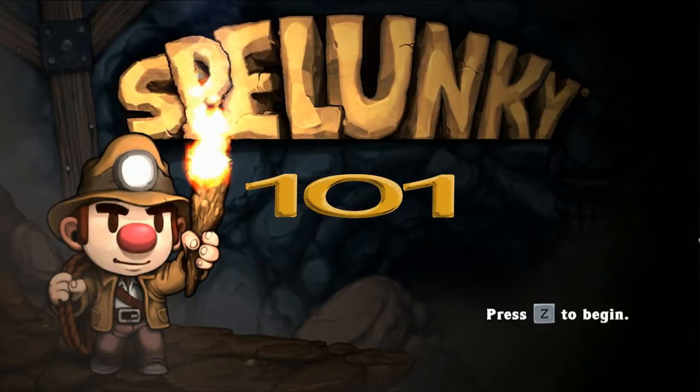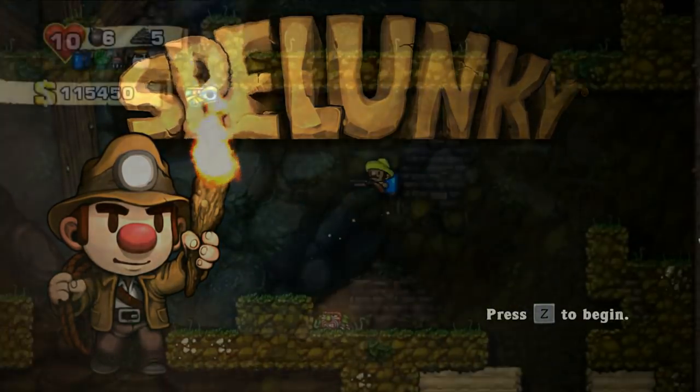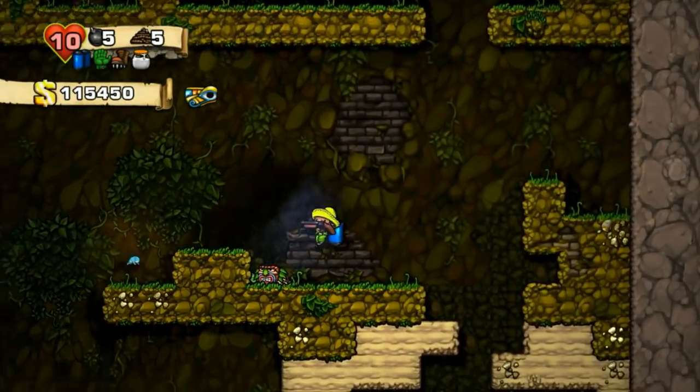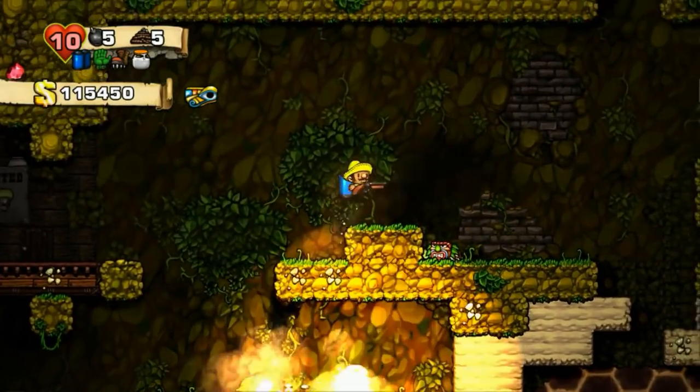Hello, fellow criminals and Tomb Raiders! My name is Israel, and in this installment of Spelunky 101 we'll cover how to kill unwitting shopkeepers so we can take their stuff without paying for it. There's quite a few ways to go about it, so let's explain them in order of complexity.